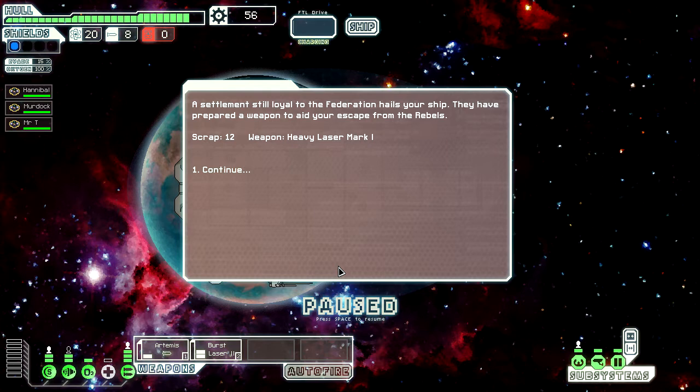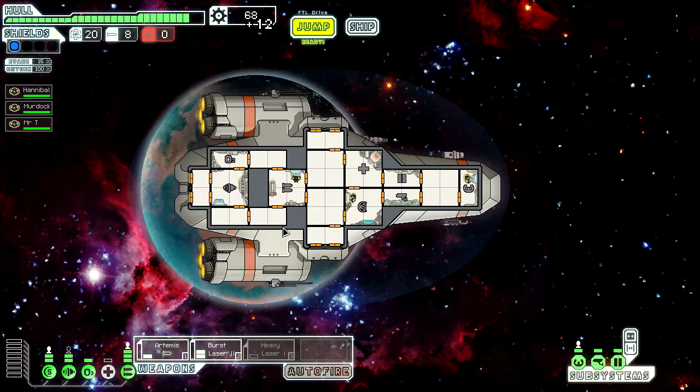A settlement still allied to the Federation has your ship. They have prepared a weapon to aid your escape from the rebels. Awesome! Continue. And it only needs one. Beautiful. That was a great start!